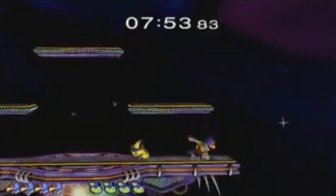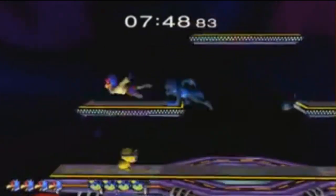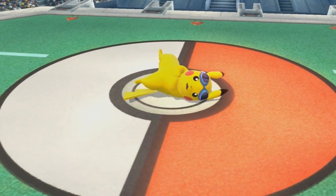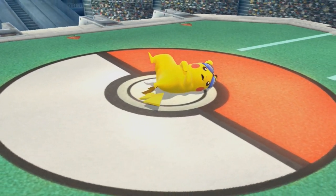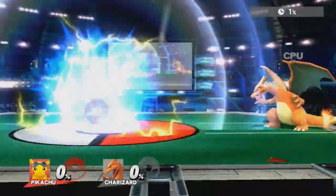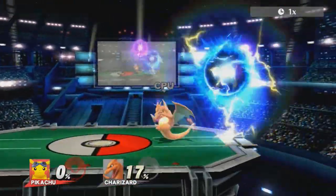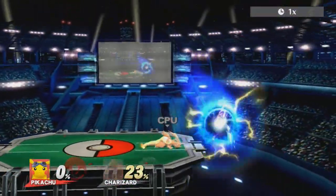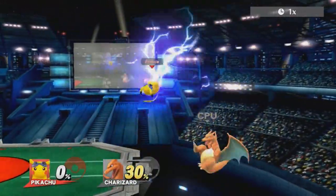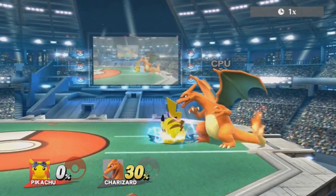In the evolution of Super Smash Bros. between Melee and Brawl, we saw a loss in the playable character Pichu — or did we? It's speculated that the Pikachu we see in Brawl and Super Smash Bros. 4 is the same Pikachu from Melee, as it comes equipped with the same blue goggles as one of its alternate costumes. Perhaps the Pikachu using Volt Tackle is the same Pichu from Melee — it's possible that Pichu evolved and carried Volt Tackle over to use as a Final Smash. This only makes sense because Pikachu can only learn Volt Tackle from being a Pichu at one point.